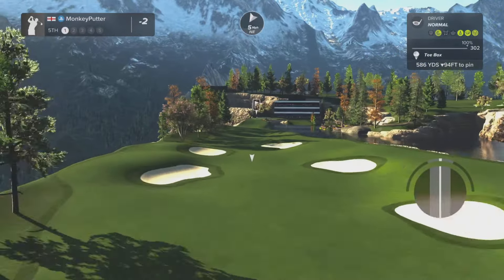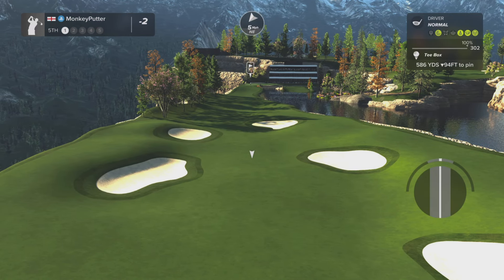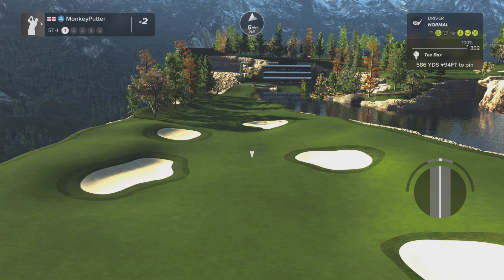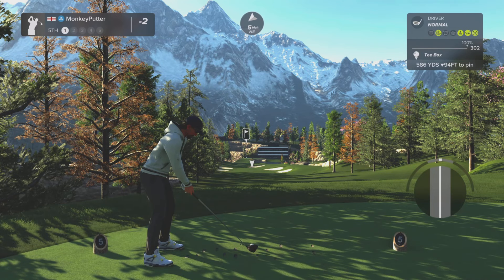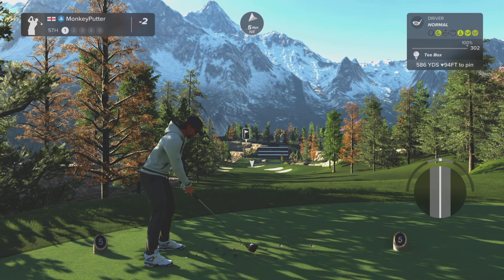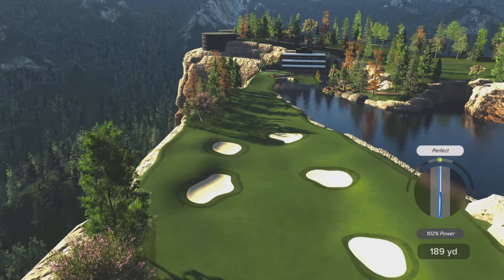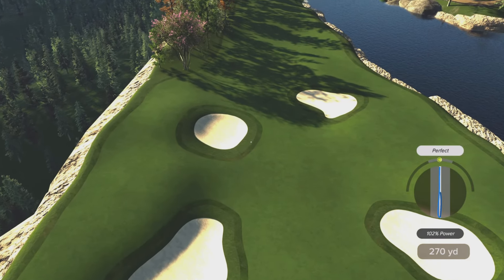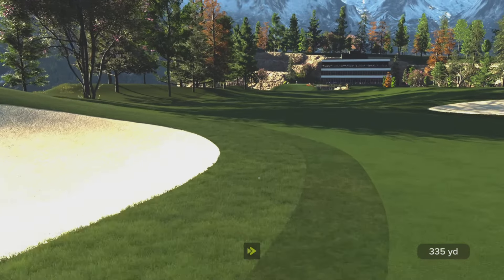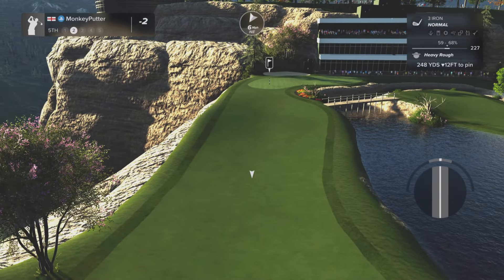We've got a par 5 here at the 5th. These holes are so pretty — that's another gorgeous hole. As you can see, there's lots of bunkers here to catch us out. I'm going to be lucky if I end up on the fairway and not in a bunker. I pulled it a fraction — could do with a little bounce to the right to avoid that bunker. It's going to be in the heavy rough. Look at that — the fairway there gets very narrow.